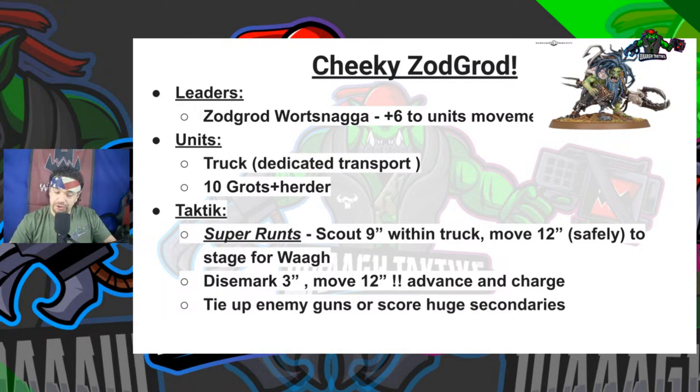If your Truck gets popped you could even stack 'Ere We Go and just go flying across the table — 12-inch movement on foot through the buildings with the boys, with an Advance and charge. Grots have a 5+ invulnerable on the Waaagh and Zagrod gives minus one to wound, making this a hilariously obnoxious, high-OC unit. It's great for tagging vehicles, tying up enemy guns, scoring secondaries like Storm Hostile Objective or Steal the Enemy Outpost. That's the Cheeky Zagrod maneuver.